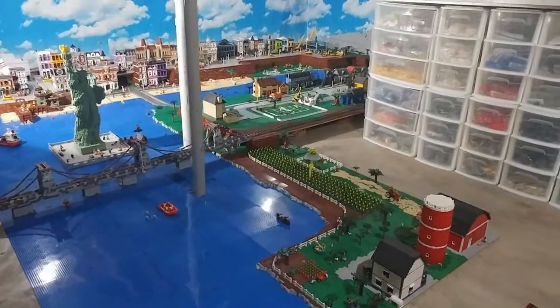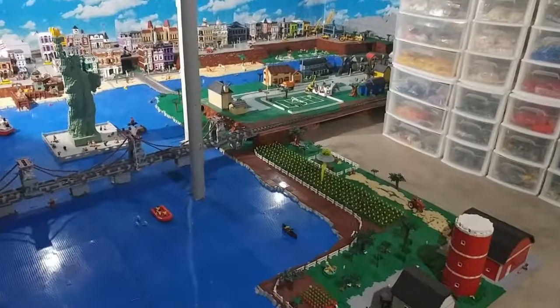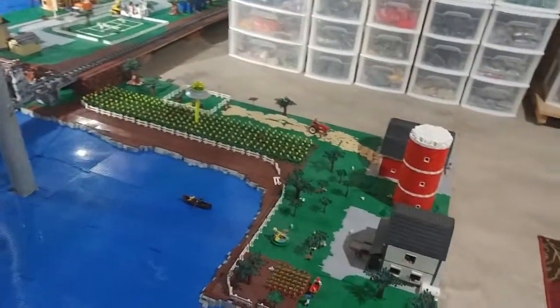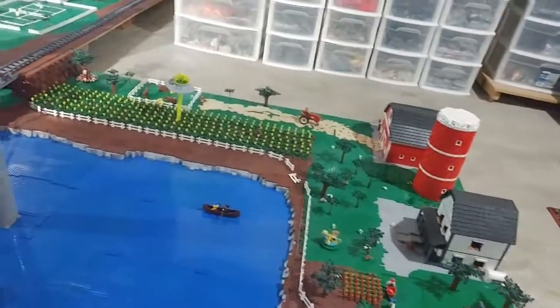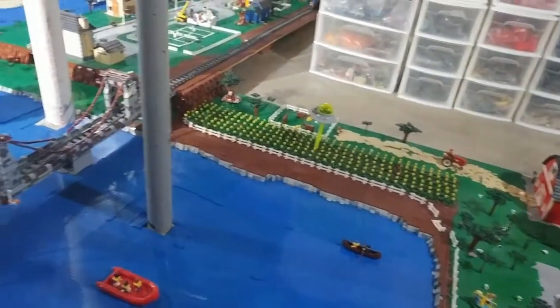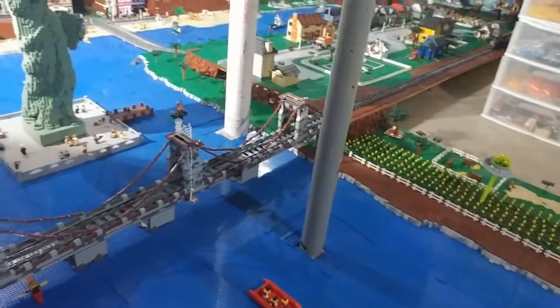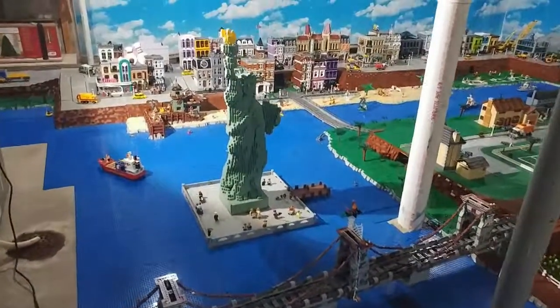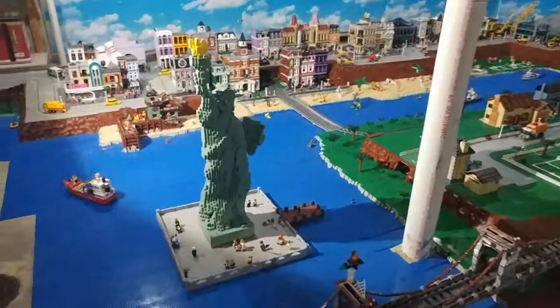Now we'll take a step back and take one last look at this half of the basement — this is the right side essentially. On the left side would be where the amusement park is. We start over here with the farm where I added a UFO in the cornfield. There are three Spider-Man bridges combined together that will take the train track from the neighborhood to the amusement park.